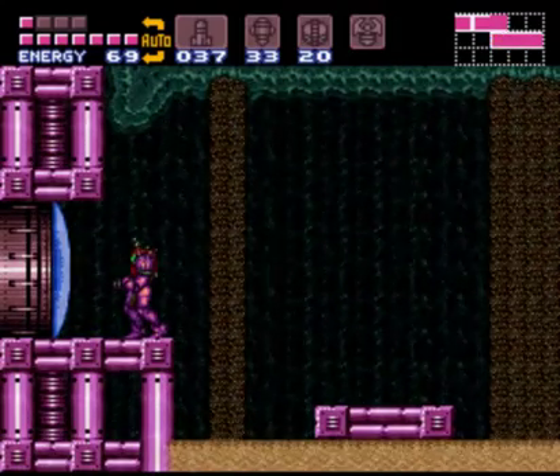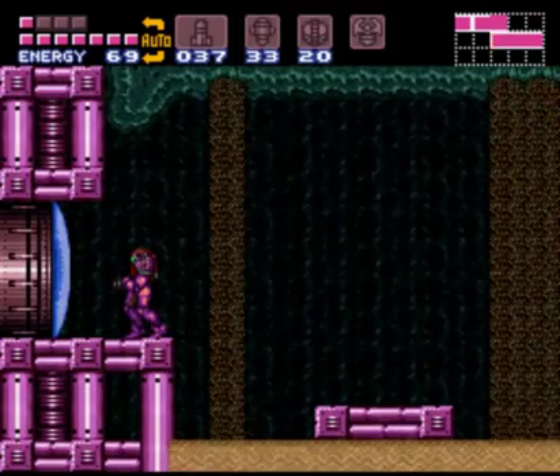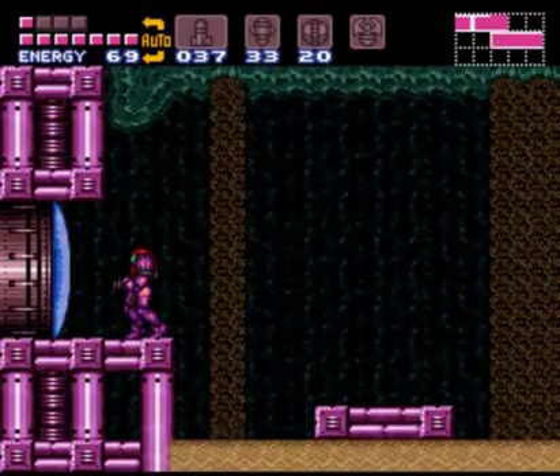So when we come back, we're actually gonna just leave this area and start heading off to the next area. Maybe grab a couple of power-ups on the way. I've been Enomiya Unknown — this is Let's Play Super Metroid Remake. Thanks for watching.